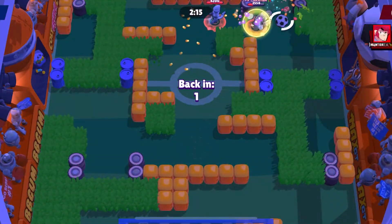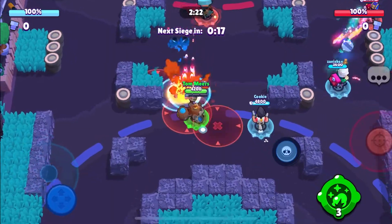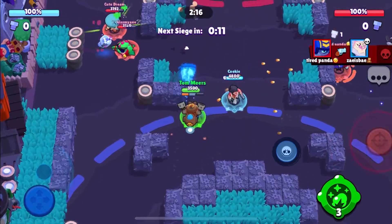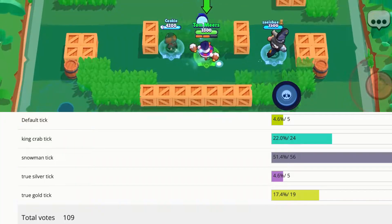Moving on to one of the most expensive skins in the game: Robo Mike. His shot animations are insane, his super animations are insane, and his skin as a whole is just amazing. Santa Mike was behind by only 11 votes, which was pretty close.